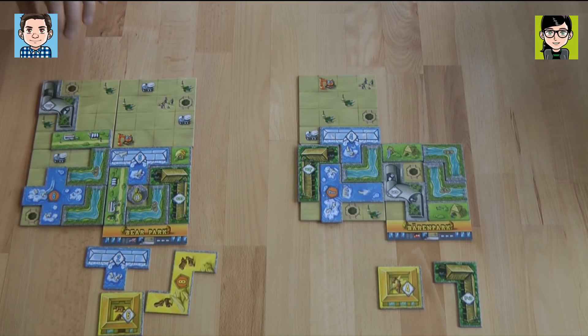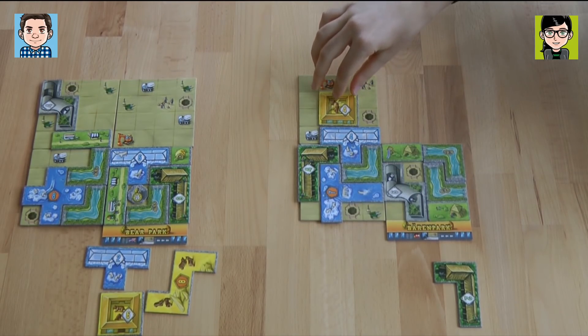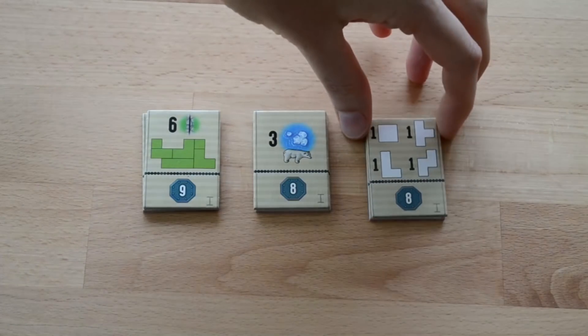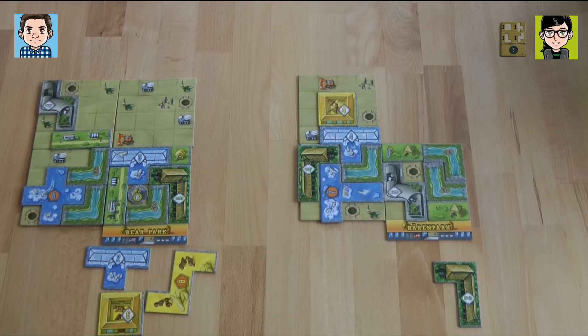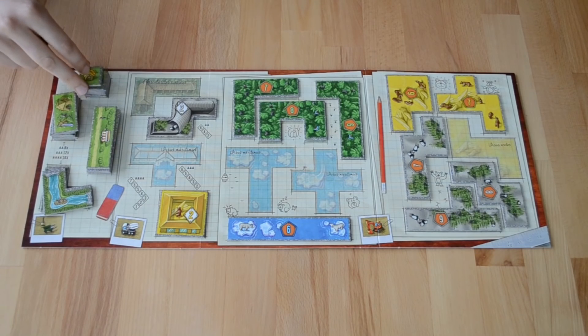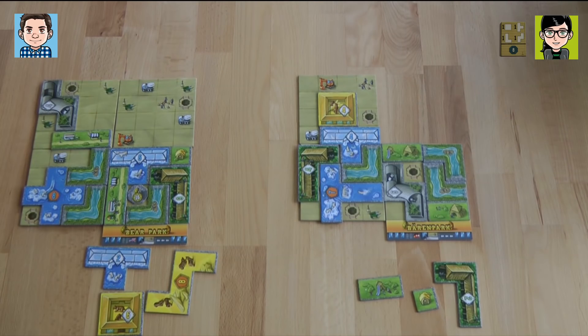I'm going to place my gooby bear animal house, which means I have one of every four. So I get the first animal house achievement token, and then I get two green areas. I'm going to take a playground and a toilet because it looks like I have a one-gap space that's bothering me — I need to fill it up. That was my turn.